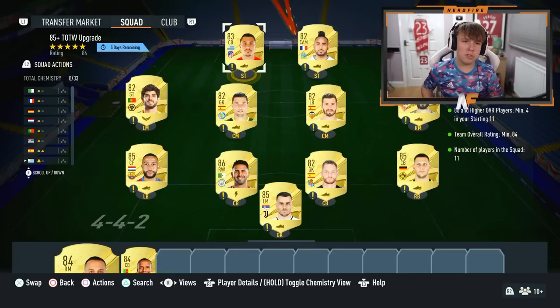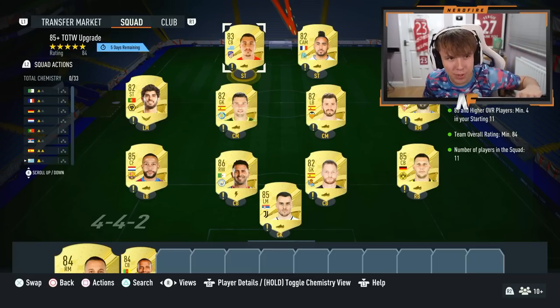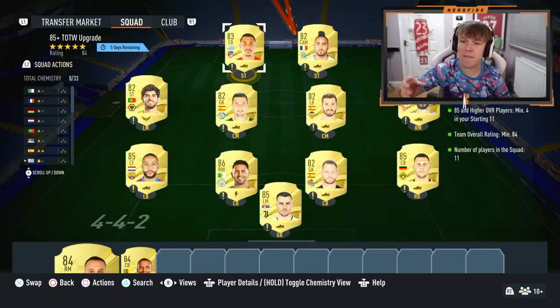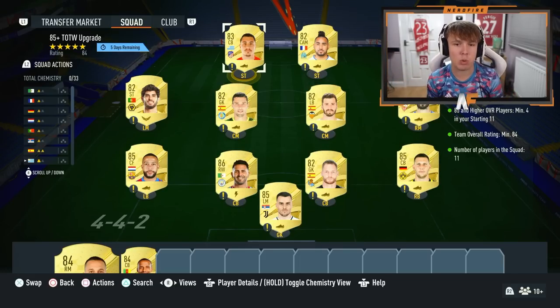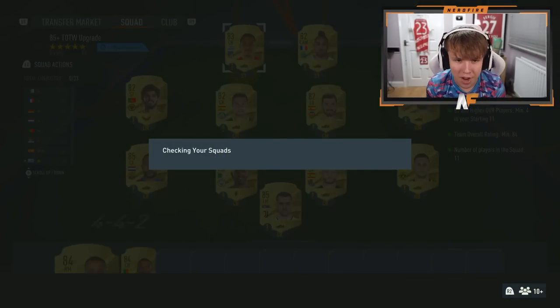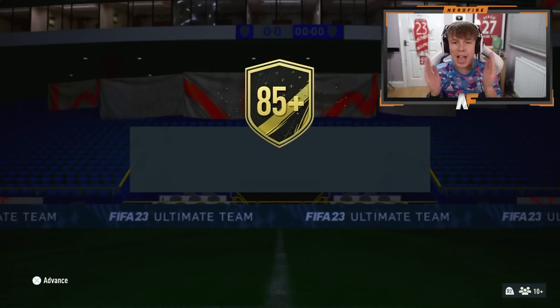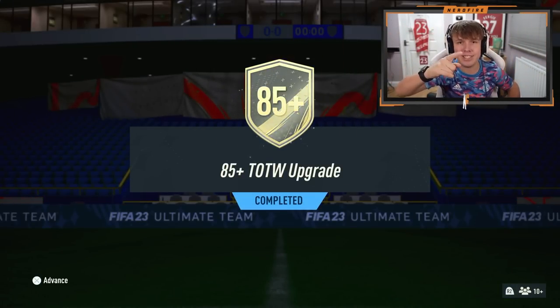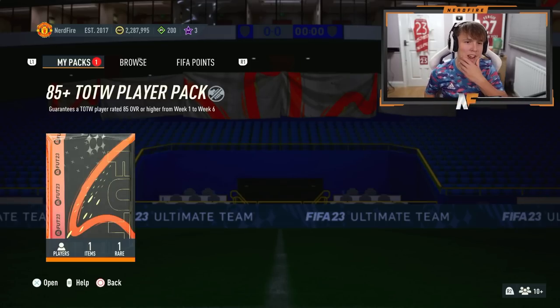EA dropped the content an hour early - they obviously haven't adapted to the clocks. The 85 plus Team of the Week upgrade is out. You need four 85-rated or higher players in the team, an 84 overall squad, and 11 players in the squad. We've completed the 85 plus Team of the Week upgrade - let's see what we get.